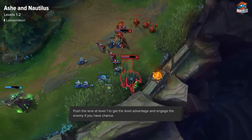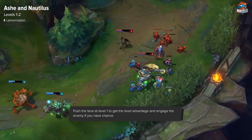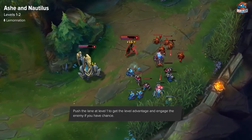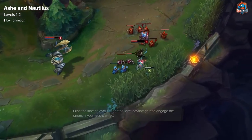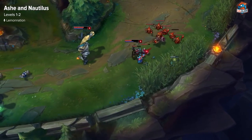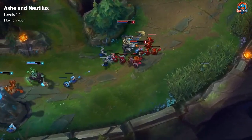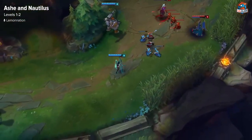When you get to lane with Ashe and Nautilus, since you both have such good AoE for pushing, you can most likely outpush the enemy. You want to start pushing right away so you get level 2 first. Have Nautilus go up and E the creeps, trying to hit the enemy champions with E as much as possible. Ashe, if she has Volley, can just Volley the enemies and hit some of the creeps as well and push. If you're Nautilus, don't push too hard, because you want Ashe to actually be able to last hit, so you don't want to mess up her last hits.